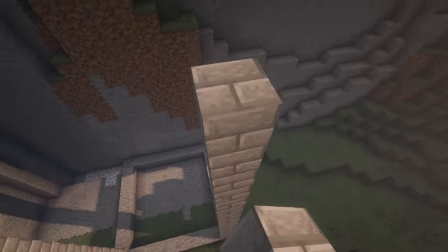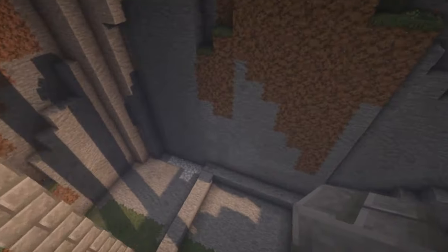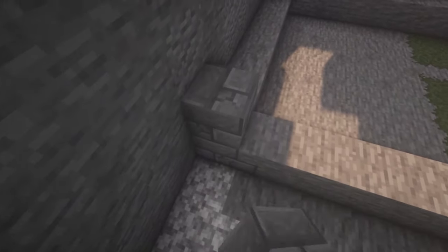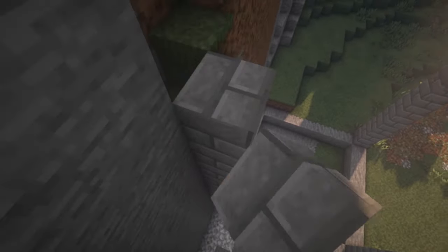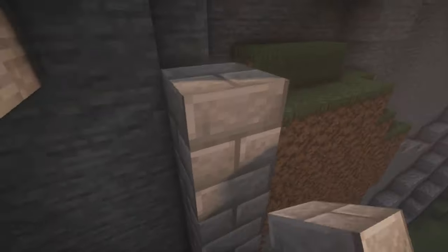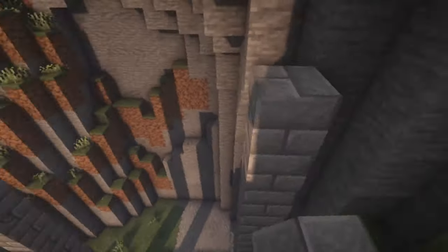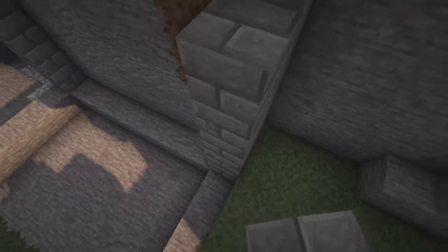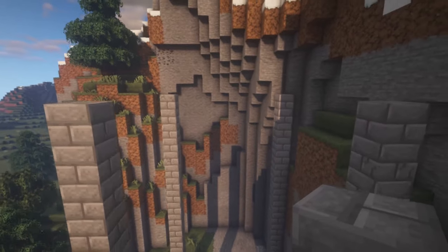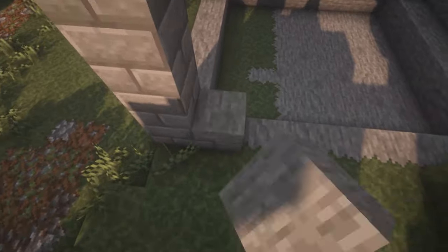As you can see I miscounted on the first one. Now we'll build each of the four corners up to the same height. Once we have the four corners in, we're just going to fill in all the walls with stone.